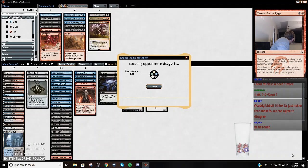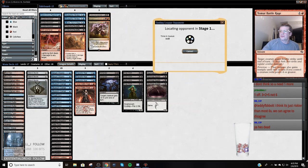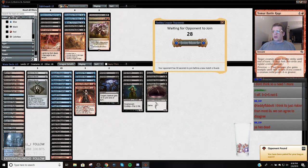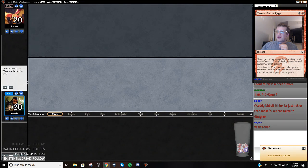They fell. We had them six ways to Sunday — they couldn't cast Ulamog or a Ballista big enough to kill us. Man, we're only an hour into the stream and we're already on match four. Modern leagues are nice.